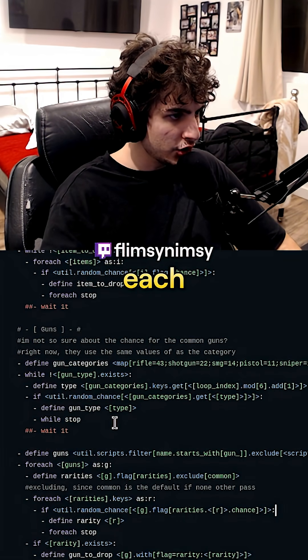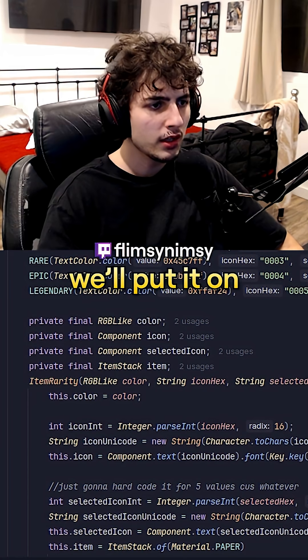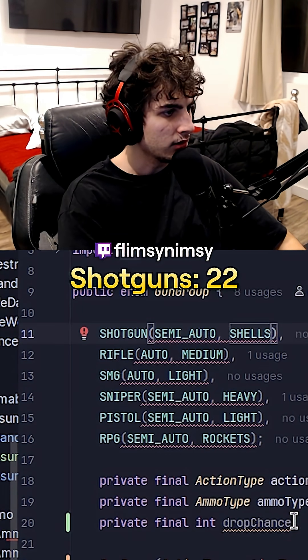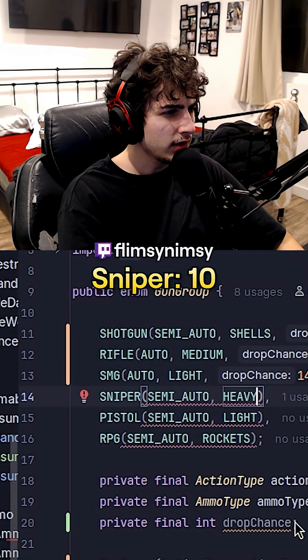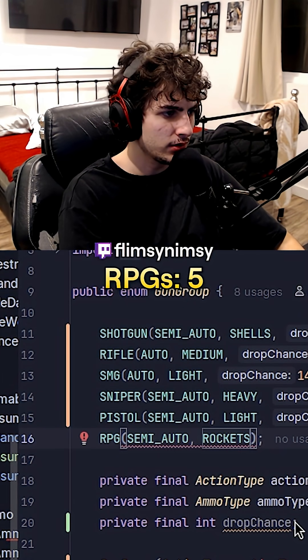So now we loop through each gun category. Each gun category has its own chance. We'll put it on our Adam Rarity and we'll say gun chance drop chance: shotguns 22, rifle 43, SMG 14, sniper 10, pistol 11, and RPGs 5.